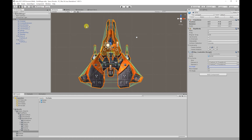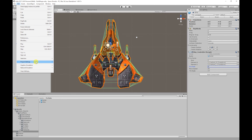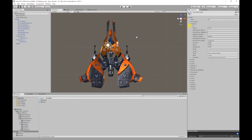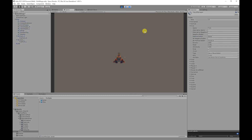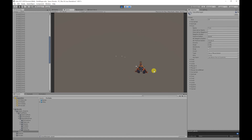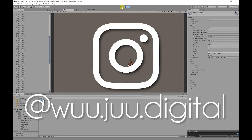To change your input controls, go to Edit > Project Settings > Input. Find the Fire1 button and change the Positive Button — by default it's set to left control. I've changed mine to Spacebar. Testing the game and pressing the fire button, you'll notice we are spawning bullets, but they're not firing off into the distance yet, and the ship is also interacting with those bullets.